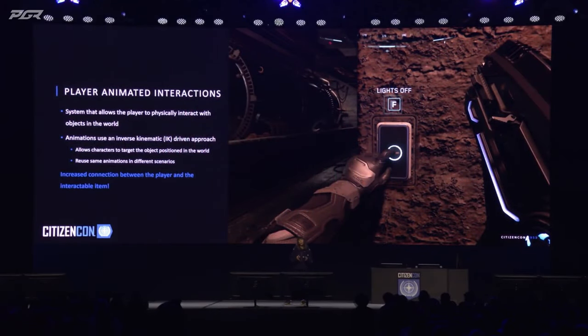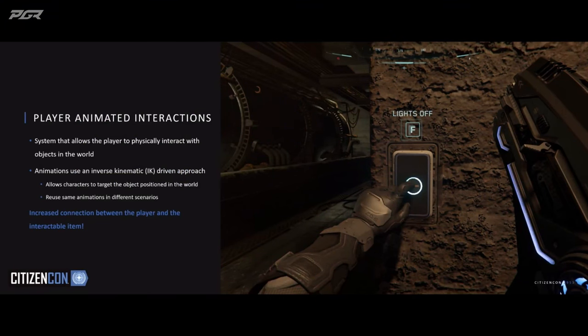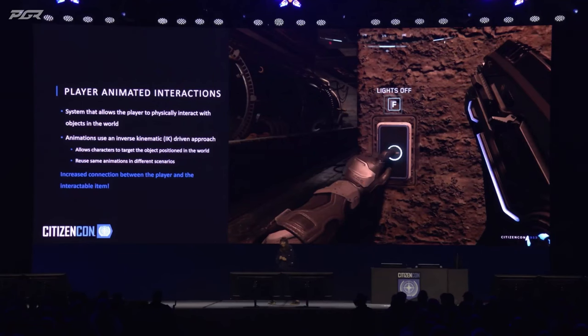The other part of our focus was to bridge the disconnection between the player and the object you're interacting with. In the fully physicalized world we want to provide, a tactile experience is very important. We've introduced a new system that allows us to play animations on the player of actually reaching out and physically touching the objects in the world. Our main goal was to give you better immersion while minimizing the friction and the control we take away from you. This was really an exercise between code, design, and animation to give you the best experience possible.